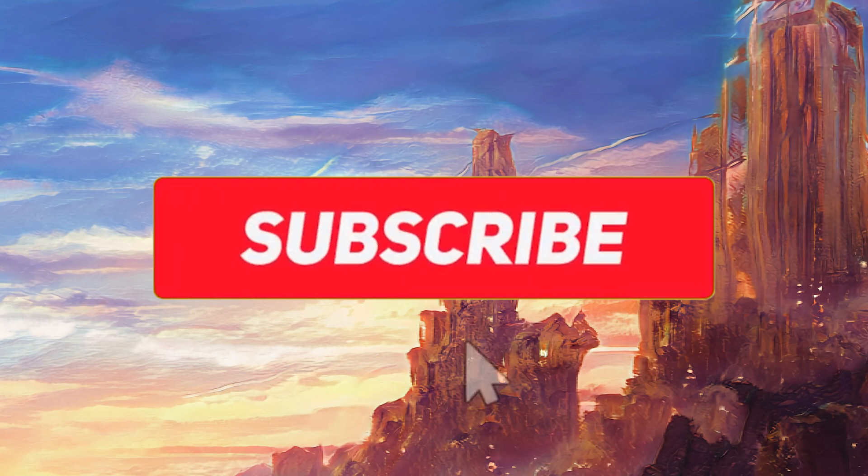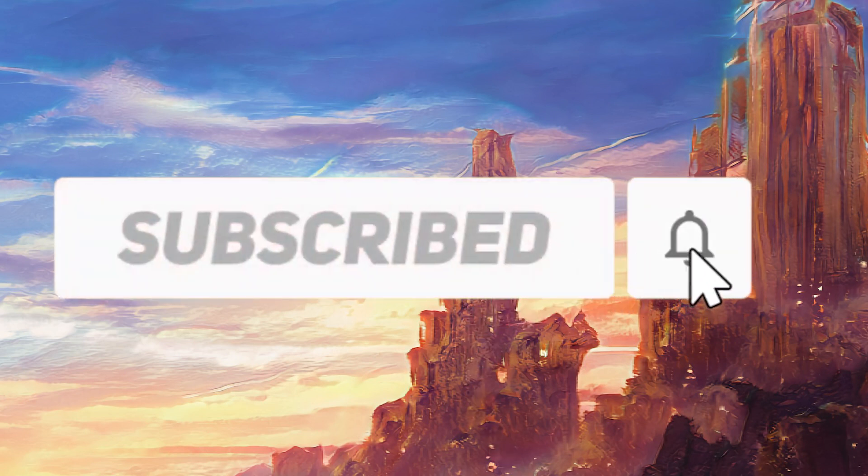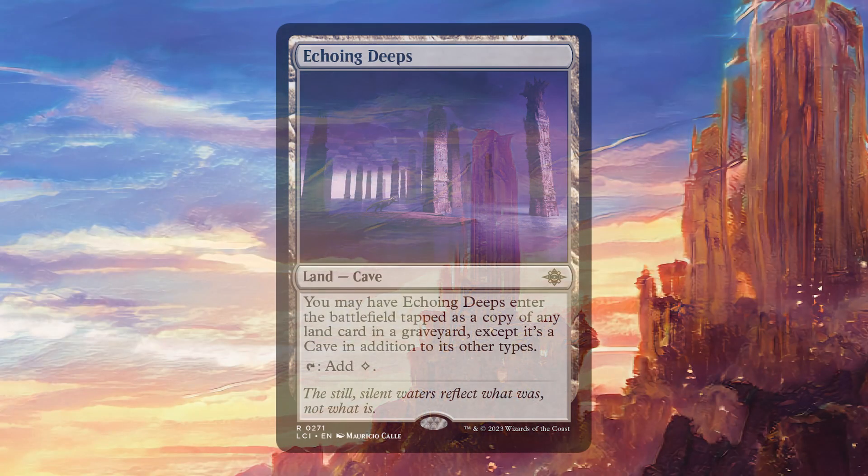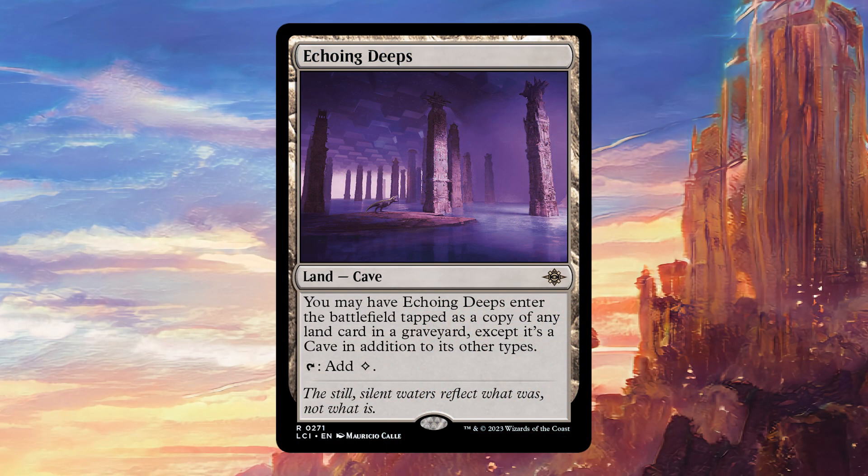But before that, just a quick reminder to click subscribe if you enjoy my videos. We're well on our way to a million subscribers and your support means everything to me. And today we're going to be talking about Echoing Deeps. It's a land cave with: you may have Echoing Deeps enter the battlefield tapped as a copy of any land card in a graveyard, except it's a cave in addition to its other types, and tap: add colorless.